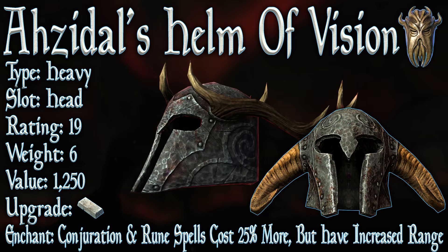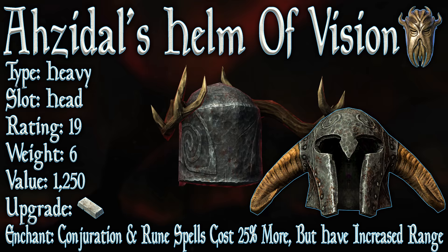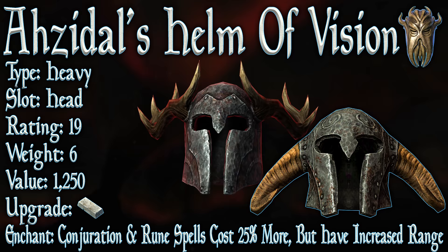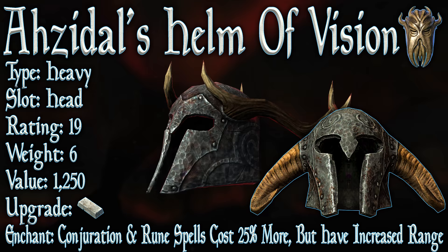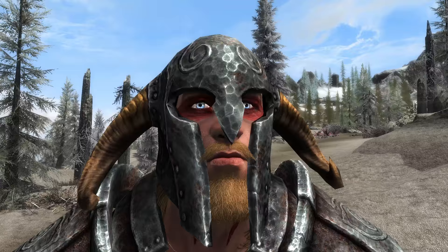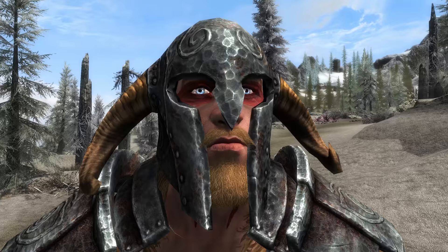Now let's look at each piece of armor. First up we have Azidal's Helm of Vision. Its type is heavy, its slot is head, it has a base armor rating of 19, a weight of 6, and a value of 1250. It can be upgraded with a steel ingot and also requires the Advanced Armors perk. Its enchantment: conjuration and rune spells cost 25% more but have an increased range. This enchantment could be useful but it's too vague to really be sure, as the increased distance granted isn't stated. Even then it would have to be one hell of a distance for this helmet to be worth wearing over other helmets.